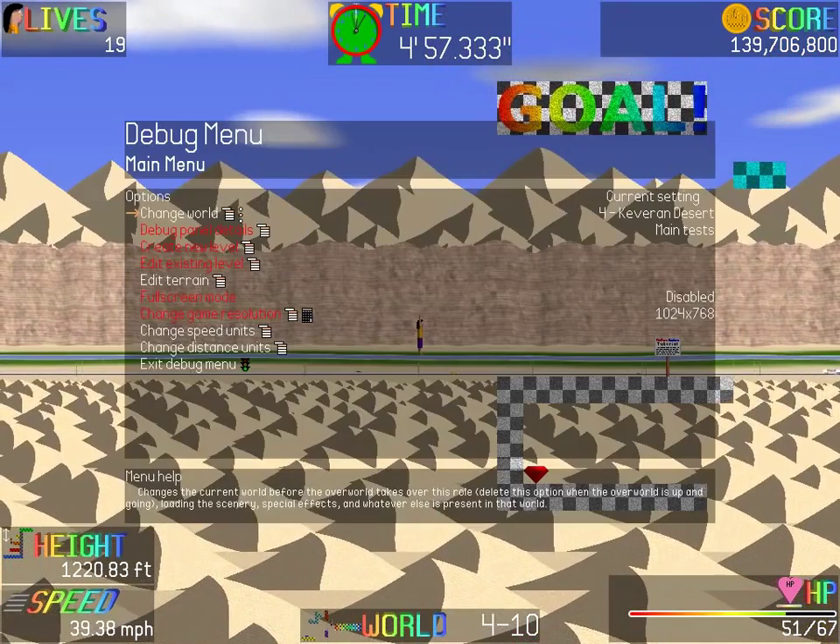Whenever I add in a new world, there are several things I do. First, I need to set in all the load file type stuff so I can get all the images loaded in, and set parameters so that they get their X offsets, their Y positions, any Y offsets as needed, speeds for typical rivers and cars that you see in the background.